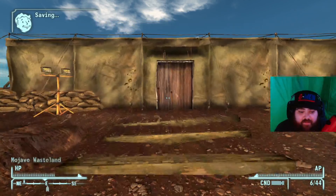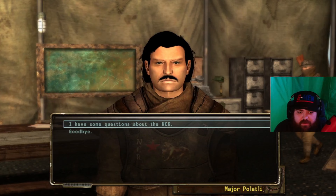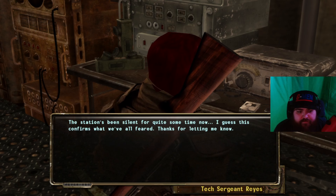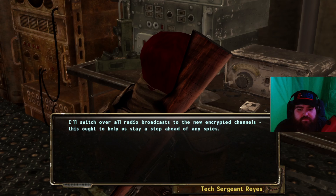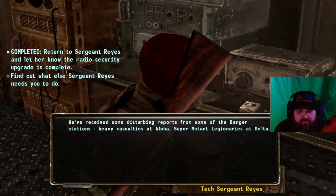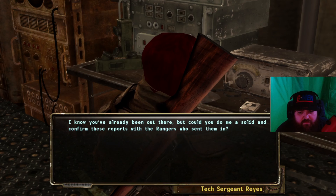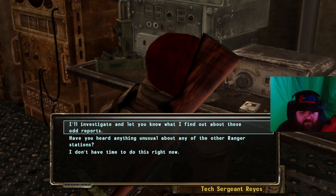Maybe I'll just have a very short episode — more contained, less of 'we're gonna do 17 things in here.' I have to talk to this lady. 'The station's been silent for quite some time now — I guess this confirms what we've all feared. I'll switch over all radio broadcasts to the new encrypted channels. This ought to help us stay a step ahead of any spies. Before you go, I've got another job available. We've received some disturbing reports: heavy casualties at Alpha, super mutants and Legionaries at Delta, the Great Khans and their trained Deathclaws at Foxtrot. Could you confirm these reports with the rangers who sent them in?'